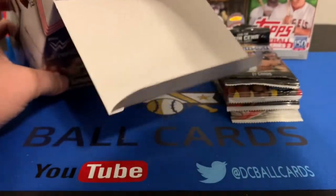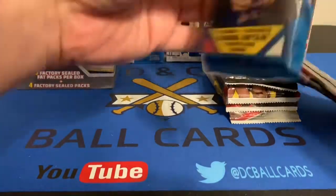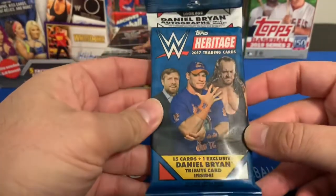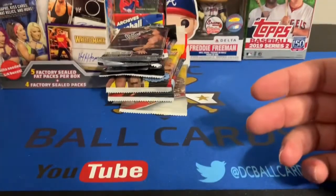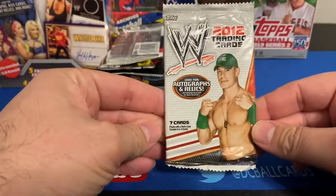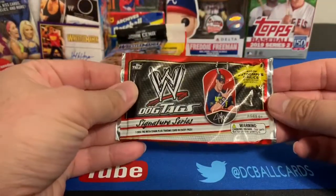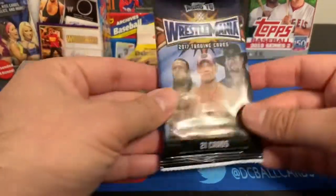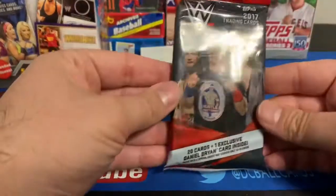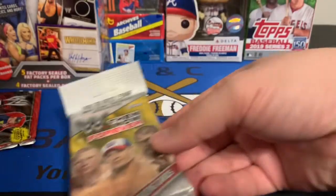We've got quite a few packs here. Let's see what we've got. We have 2017 Topps Heritage — funny they name it the same thing as baseball cards — Best of WWE 2013 Edition, 2012 with John Cena on the front, 2011 with The Rock on the front, WWE Dog Tags Signature Series, 2017 Road to Wrestlemania, 2016 Heritage, and WWE Then Now and Forever 2016.